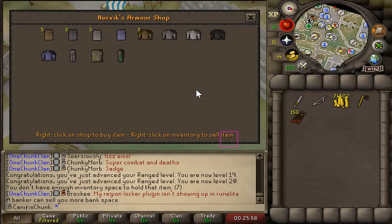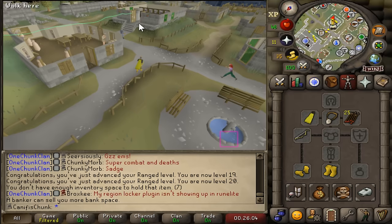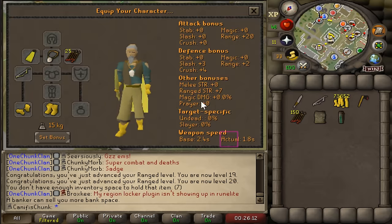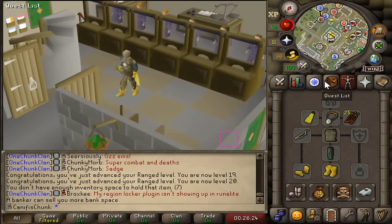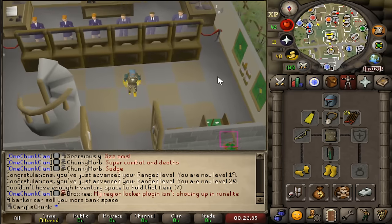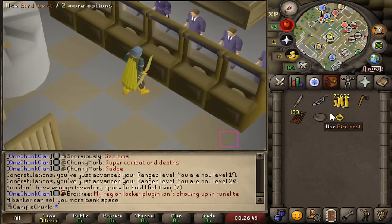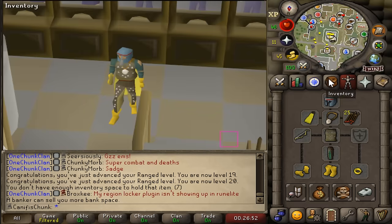I can also get the studded body and legs from Horvick's shop now. We shall go and do that — and then we'll finally look like a proper ranger, which will be good. Only 10 levels to go until this chunk goal is completed. I've grabbed the studded body. With the willow shortbow it's plus 20, another plus 8 from the body, plus 6 from the chaps. Look at us — we look almost like a real player these days. I could get a ring from a bird's nest — classic gold ring. Something in every slot!